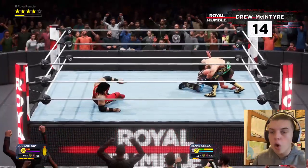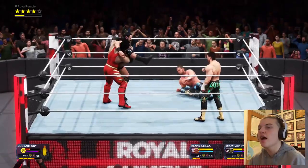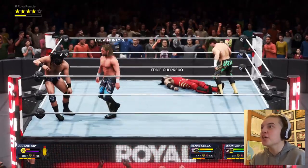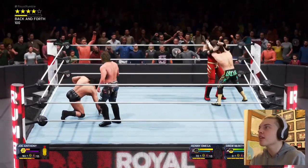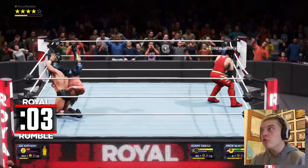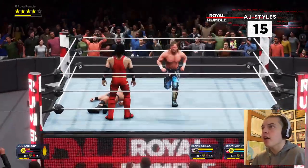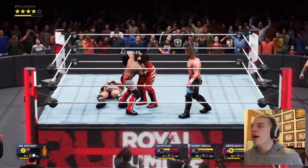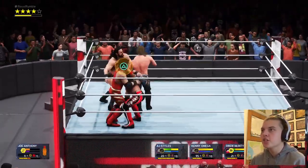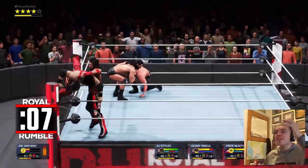Number 14 — the number no one wants in the Royal Rumble — is Drew McIntyre. Let's go for Drew. Eddie Guerrero wants some too. A second V-Trigger just knocking me out. Guerrero picking me up — go away Eddie! Throw you over the top — I've eliminated Eddie Guerrero! Superkick to Drew McIntyre, and now Kenny Omega. AJ Styles is coming in. Brainbuster — AJ Styles wants some. Picking me up — spam circle — no! I've been eliminated by AJ Styles at number 15!